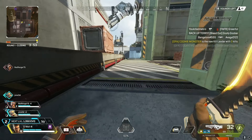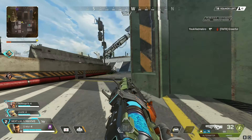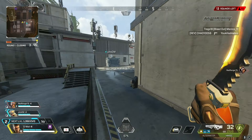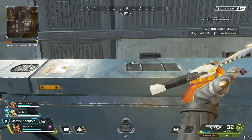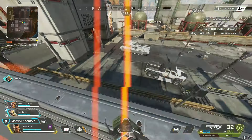On top of that, they completely changed how Bangalore smoke works. You literally get wall hacks in the smoke now. If you fight somebody in your smoke, they'll actually have a white outline around their body, which you can see inside the smoke. So if you're inside the smoke with them, you'll be able to beam them.